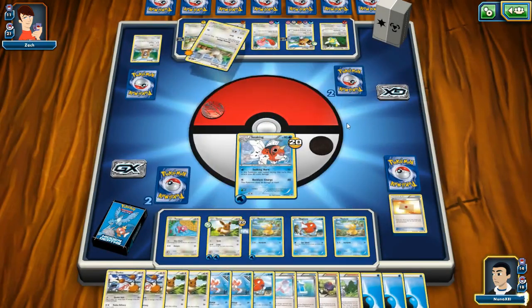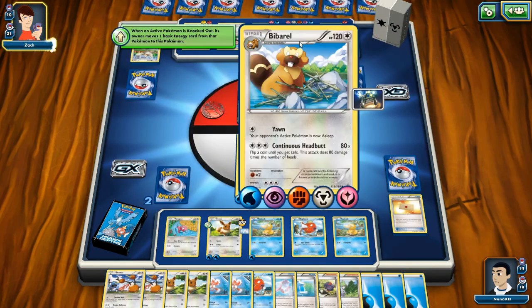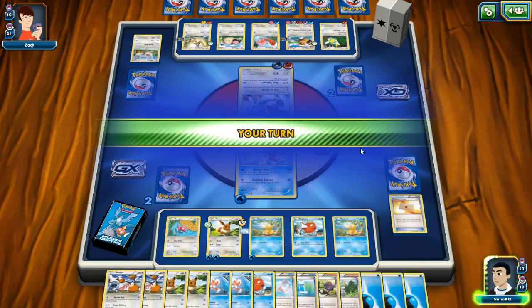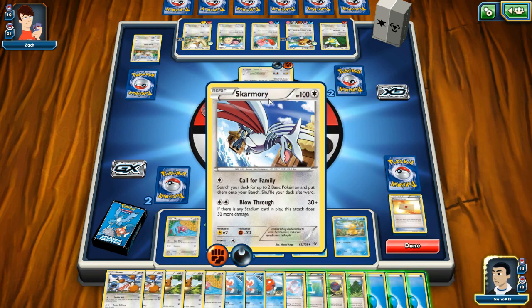I've now caught up to Zach. He's still not pulling out Bibarel. Oh god — wait, I didn't see the damage. What are we looking at here? Skarmory.